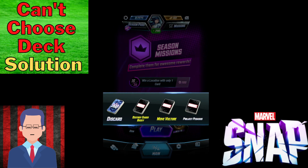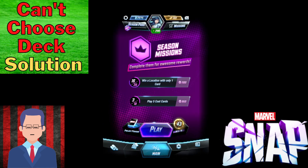So this is it, guys. This is how you pick your decks when you are in PC mode. Just get it off full screen, and then you can pick it just like you can on mobile.